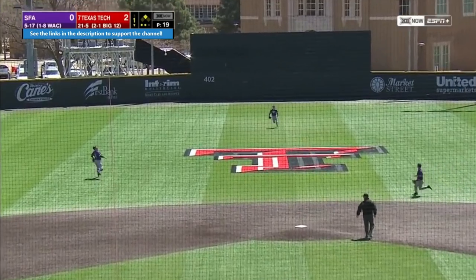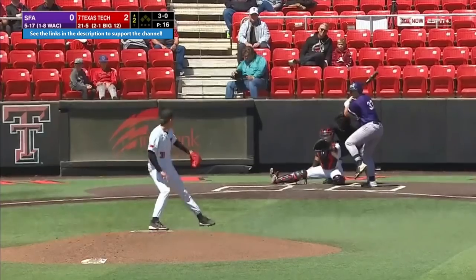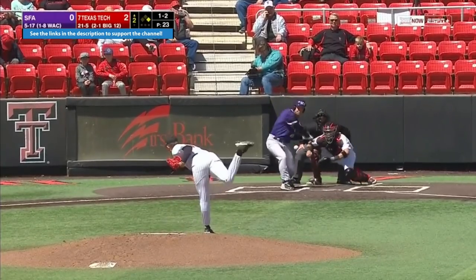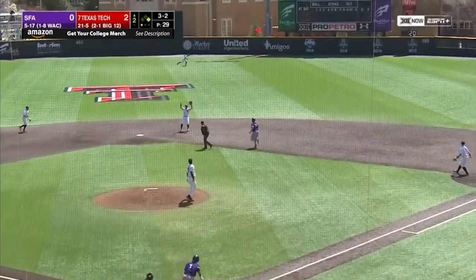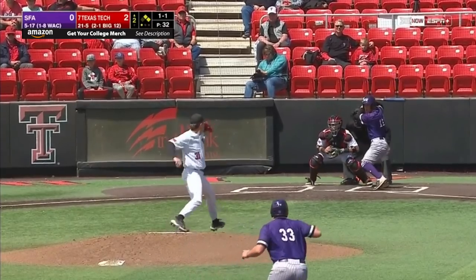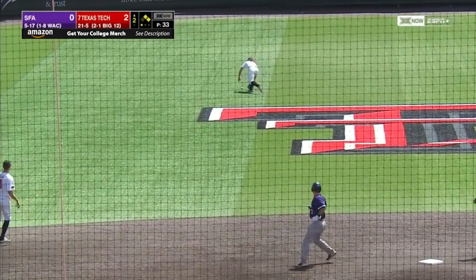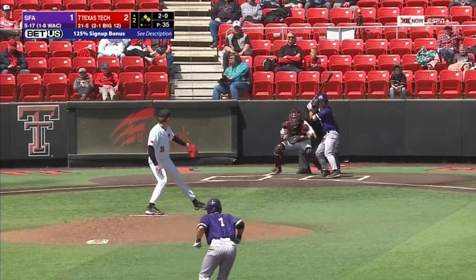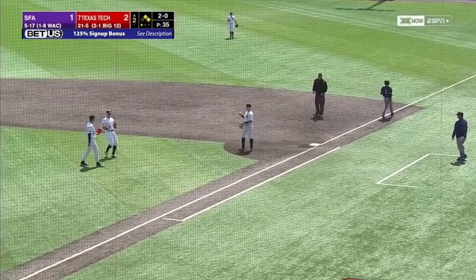He sends a high fly ball, shallow left center field — Cullen has to come in a long way, makes the catch. Austin Becker issues a 4-pitch walk to Dylan Eatman. Big breaking ball, swung on and missed. A wax series this weekend — curveball flared to right center field, it's gonna get down. With Eatman on the move, ball goes back through the middle, another base hit for Stephen F. Austin. Eatman rounds third — Hunt has trouble with it. Lumberjacks — a 2-0 pitch from Becker, bounced towards the right side. Jace Young charges, gets rid of it quickly. Two outs.